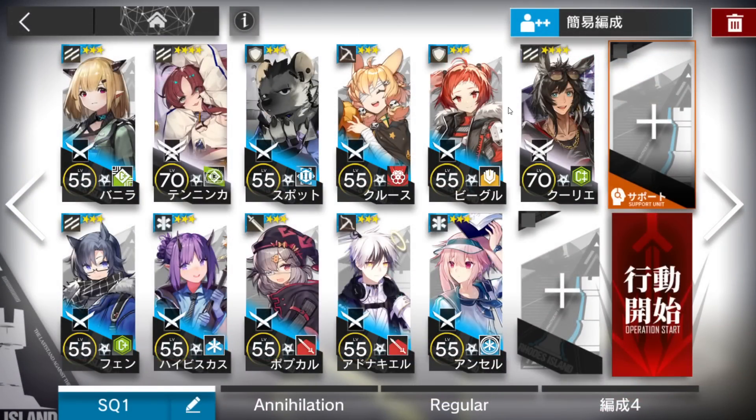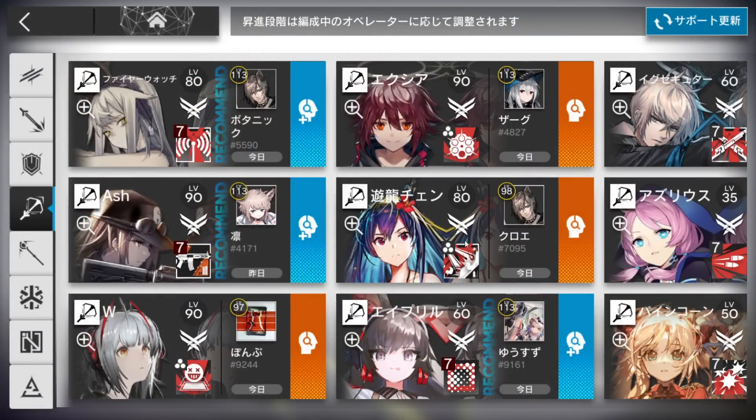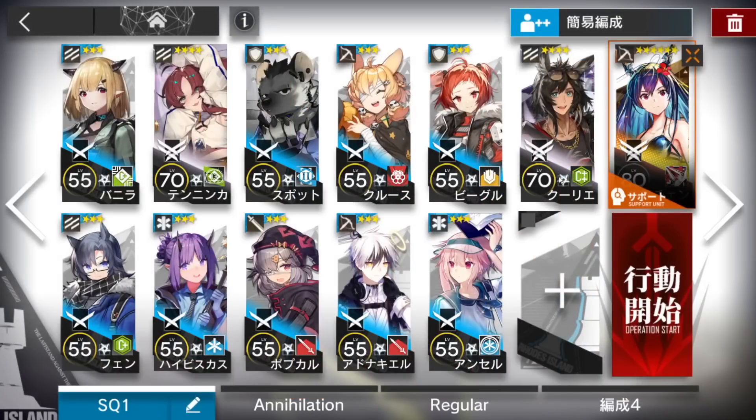We're going to use this type of squad. Simulate that Courier is a low level, because I just need someone to get DP. I will put him in the corner just for that. We need a core operator, which is a 6-star Shelter from the support unit. Remember that you need Elite 2 in your squad first — any Elite 2 is fine.